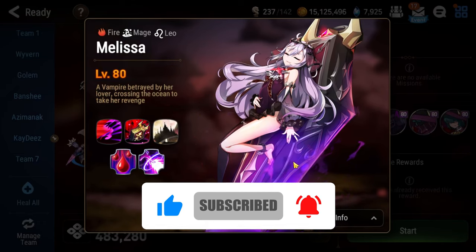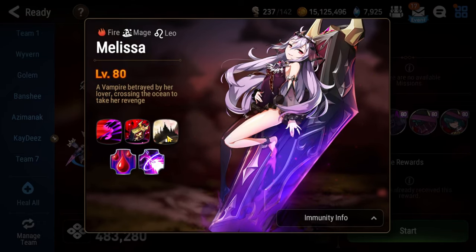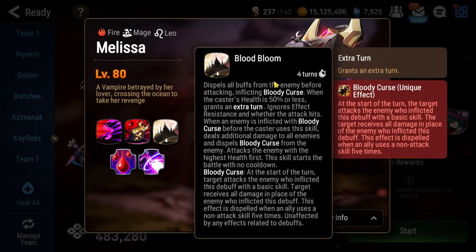Floor 108 will have you facing off against Melissa. At the start of the battle and during each of her ultimates, Bloodbloom will target the highest health ally on your team first. That character will be inflicted with Bloody Curse, which is a unique debuff. At the start of the turn, the target attacks the enemy who inflicted this debuff with a basic skill. So essentially, the person that has Bloody Curse is permanently provoked until you get rid of it.